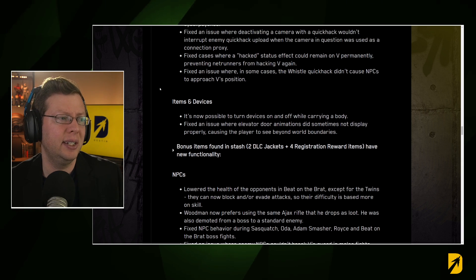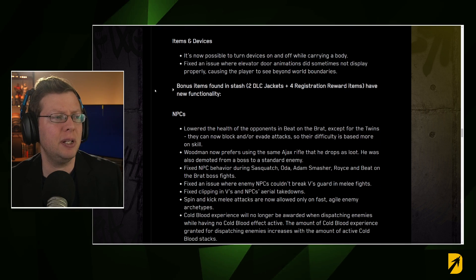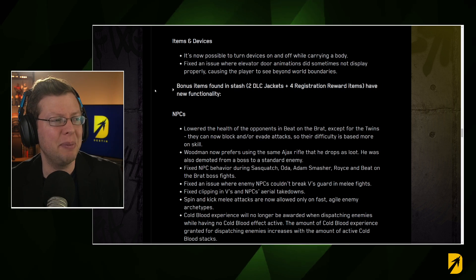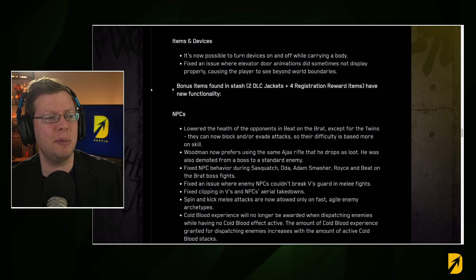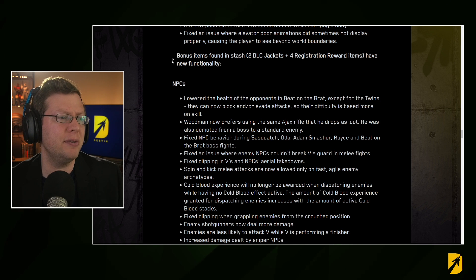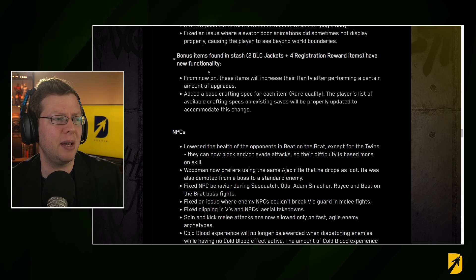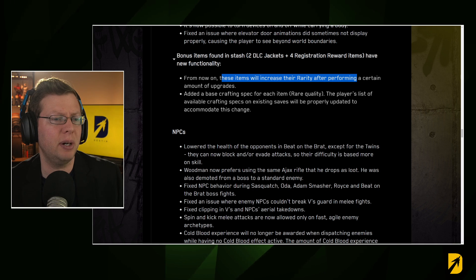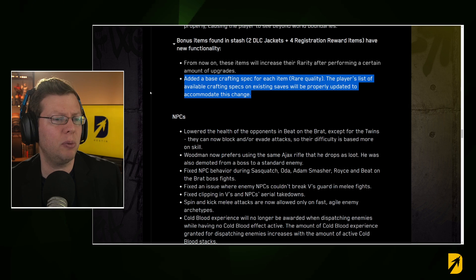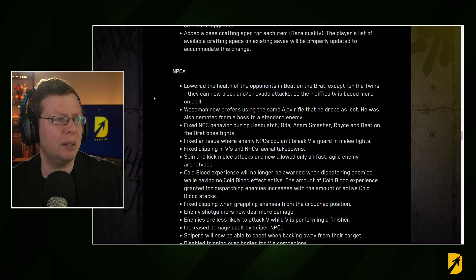Fixed an issue where deactivating a camera with a quick hack wouldn't interrupt an enemy quick hack upload when the camera was used as a connection proxy. Fixed cases where a hacked status effect could remain on V permanently. Fixed an issue where the Whistle quick hack didn't cause NPCs to approach designated positions. It is now possible to turn devices on and off while carrying a dead body. Fixed an issue where elevator door animations sometimes didn't display properly.